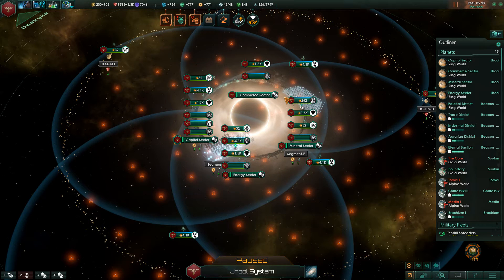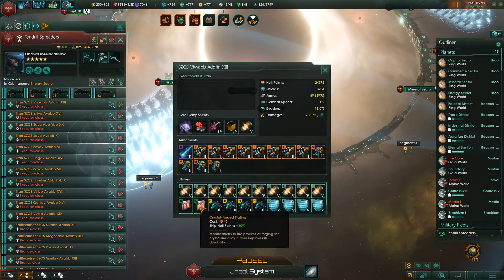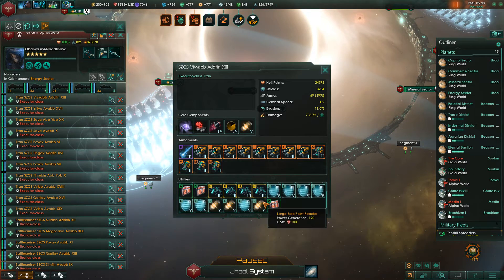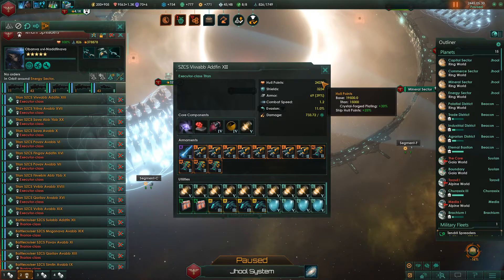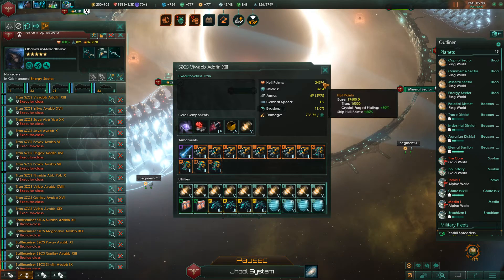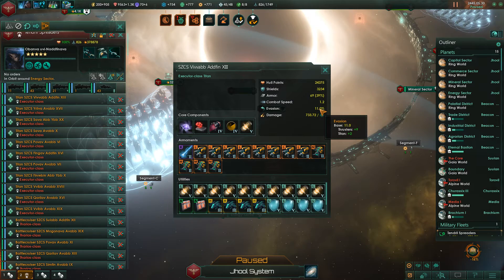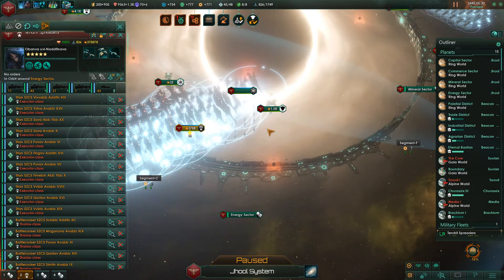Welcome back, I'm Horatrak and we are playing Stellaris on insane difficulty as the zombie fallen empire. We have upgraded our fleet with crystal forge plating, which buffs their hull points considerably. The Executor Titan class has three of these, resulting in a total of 24,375 hull points. They even have 11% evasion, and we're doing a ton of damage.